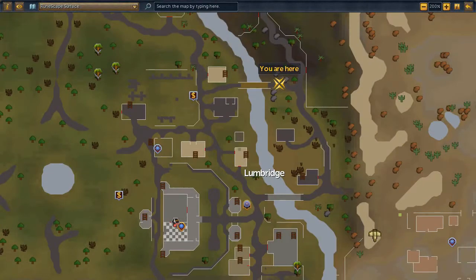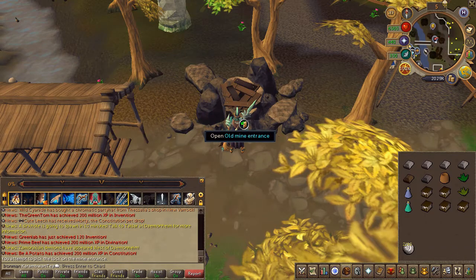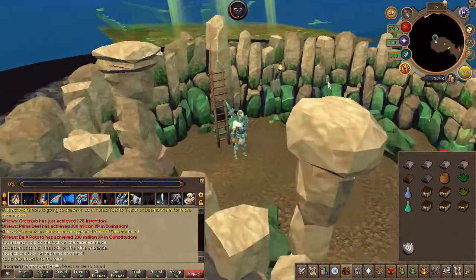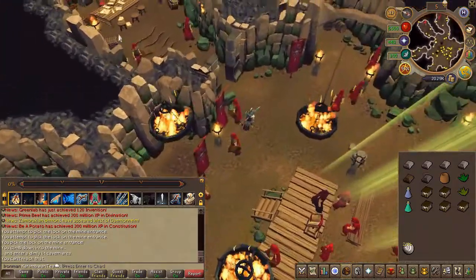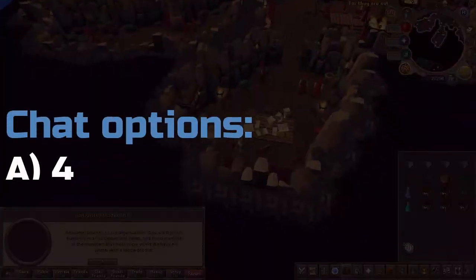Next, head to the HAM Hideout just east of Lumbridge. Enter the hideout by picking the lock. Head south and speak to an NPC called Johannes. Chat options are on screen.